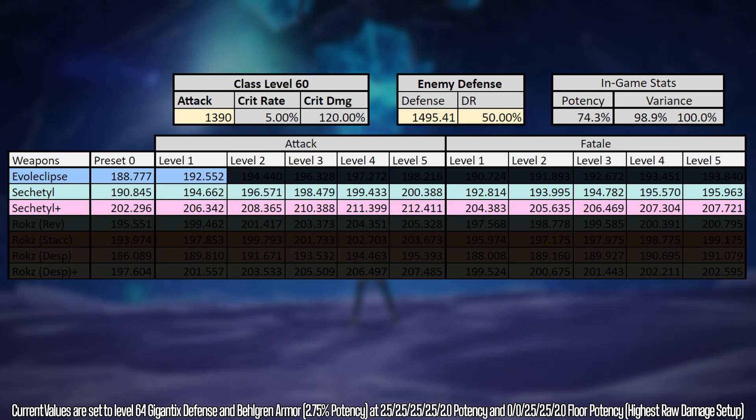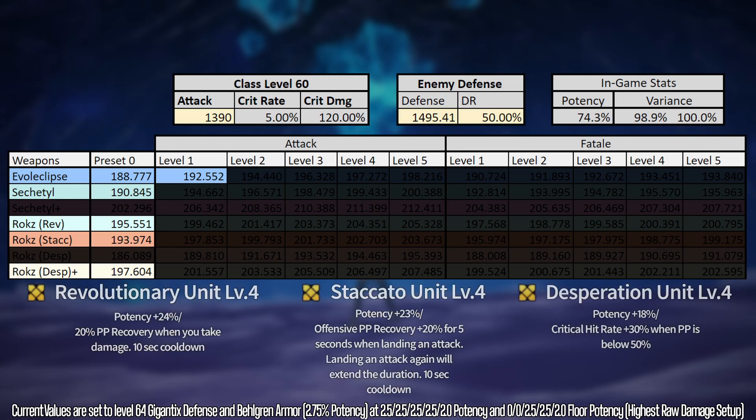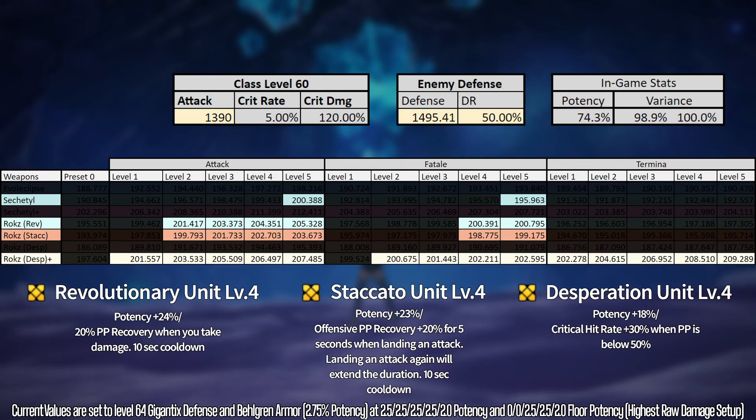Comparing the clean Sectal series to the Rocks series, there is a significant increase immediately with a clean Rocks weapon. For the Sectal series to outperform a clean Rocks weapon, you would need Fixa Attack 1 or Fixa Fatale 2 or higher. The Rocks series has value even as a clean weapon. Most of the value comes from the item potentials — just like in Retem where we had the crit item potential that made Termina the best-in-slot Fixa, in Kavaris the Rocks series with the crit item potential is by far the strongest six-star weapon if you can get it with Termina. All three Fixas are relevant depending on weapon and item potential.